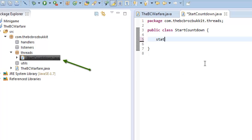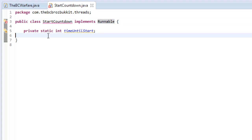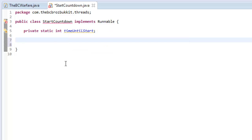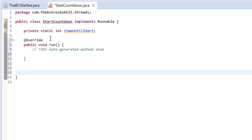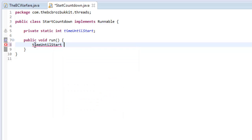First, we're going to make a private static integer which is going to be timeUntilStart. We want to make this class implement Runnable. What Runnable does, if you don't know, is it just means you can put it in a different thread and you can sleep during it — you can make the thread stop for X amount of seconds. So we want to implement public void run. Type public void run into your class file. When this is first started up, we want to set timeUntilStart equal to 60 seconds.